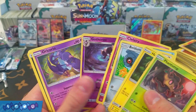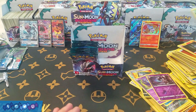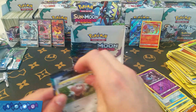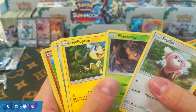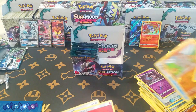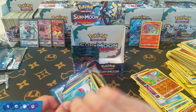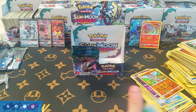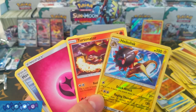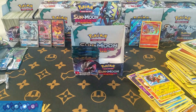We have Gothitelle and Oricorio — actually the one I was mentioning that can potentially be good against Night March and Vespiquen — we'll have to see though. We have Hakamo-o, Wailord, and another Rescue Stretcher — cool with me. Heliolisk and Incineroar — double rares at least, not the best ones — and a Max Potion which is also a playable card.